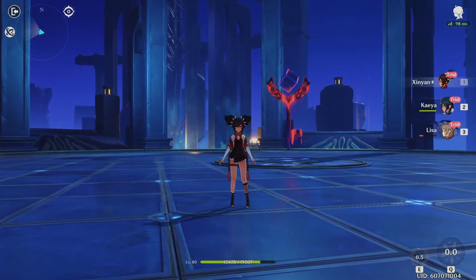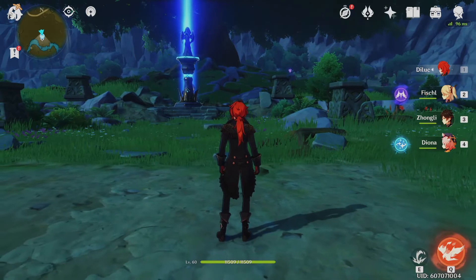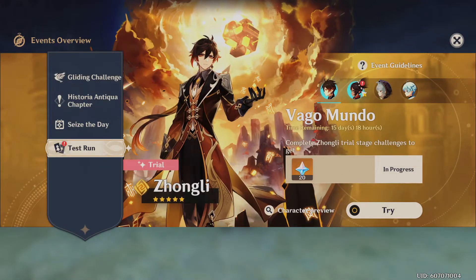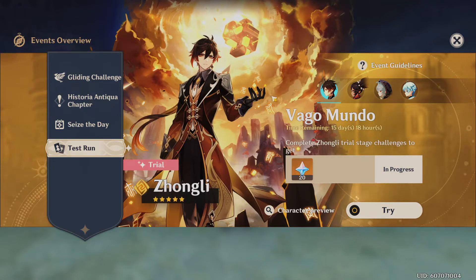So many cool characters honestly. There have been very few characters that I'm just not really excited about — like Amber, she was never very exciting since the beginning. Let's claim that reward. Next is Zhongli — Vagamundo. I wonder what vagamundo means. It's kind of like a vagabond where they just go where they please. 'Mundo' means world, so I don't know exactly what it means. Anyways, let's give him a try.